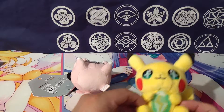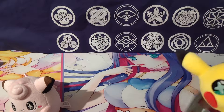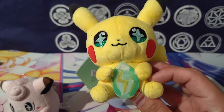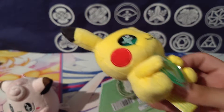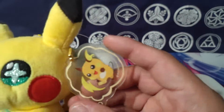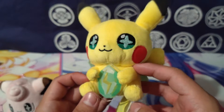We have two more friends from the Evolution Stone type set from the Pokemon Center. Pikachu evolves with a Thunderstone, and this cool little combo has him holding the Thunderstone — you get a little acrylic charm thing. Super neat.